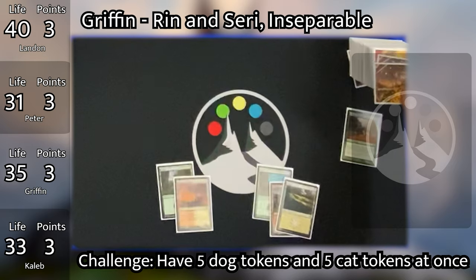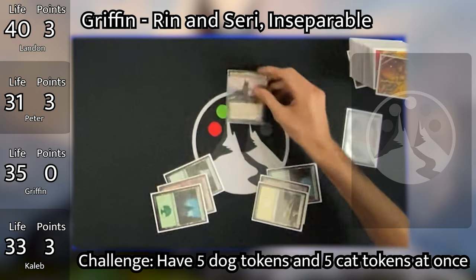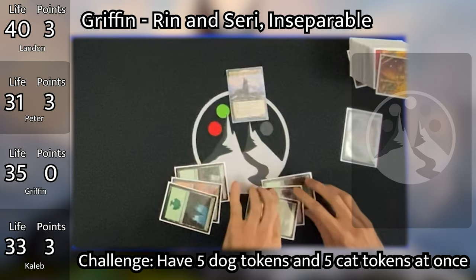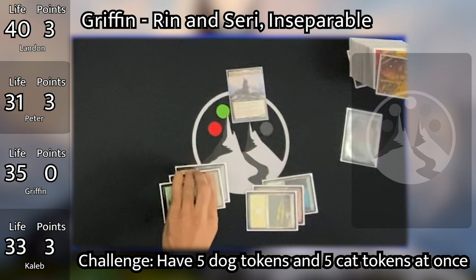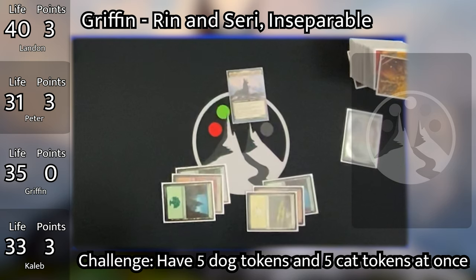Griffin untaps, plays a Forest, and taps out again to recast Rin and Sari, losing his 3 points. The point system incentivizes you not to replay your commander, but sometimes the points aren't worth it when your deck revolves around your commander. The three-point challenge for casting your commander only once was designed to be the opposite of the three-point win challenge — two competing priorities pulling you in different directions. Caleb also recasts Kaikar, losing his three points, becoming the second player to choose their commander over the points.